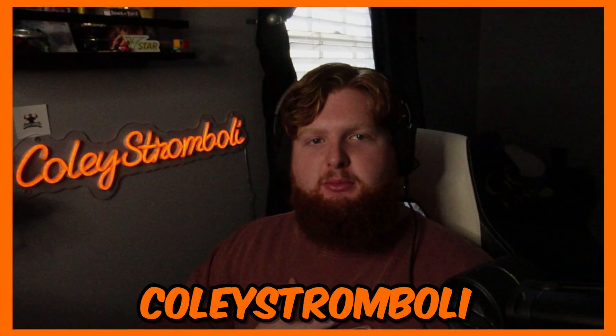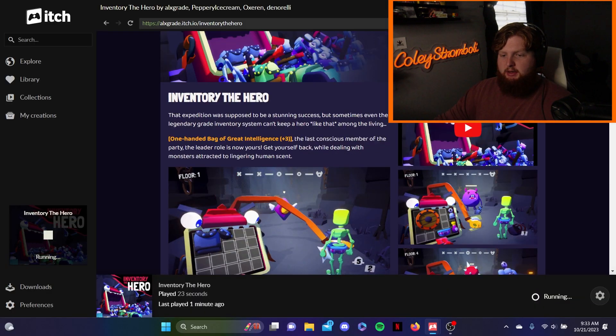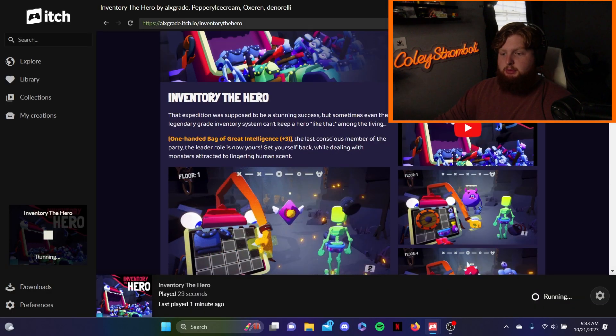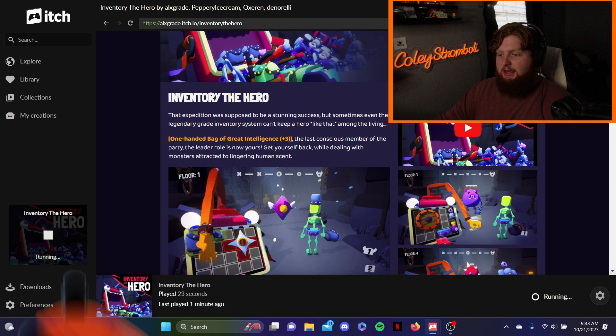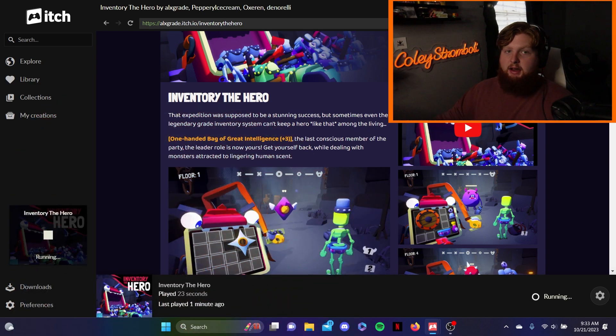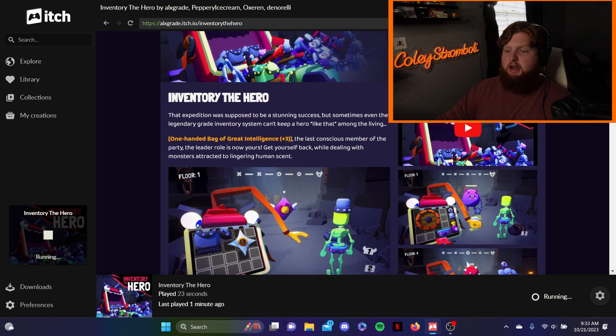Hello everybody. My name is Chloe Stromboli and welcome to Inventory the Hero. That expedition was supposed to be a stunning success, but sometimes even the legendary great inventory system can't keep a hero like that among the living. One-handed bag of great intelligence — the last conscious member of the party — the leader role is now yours.